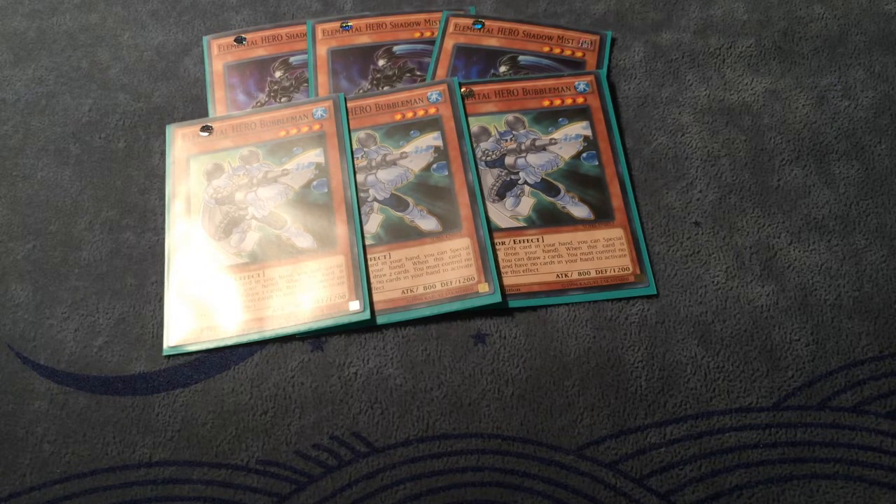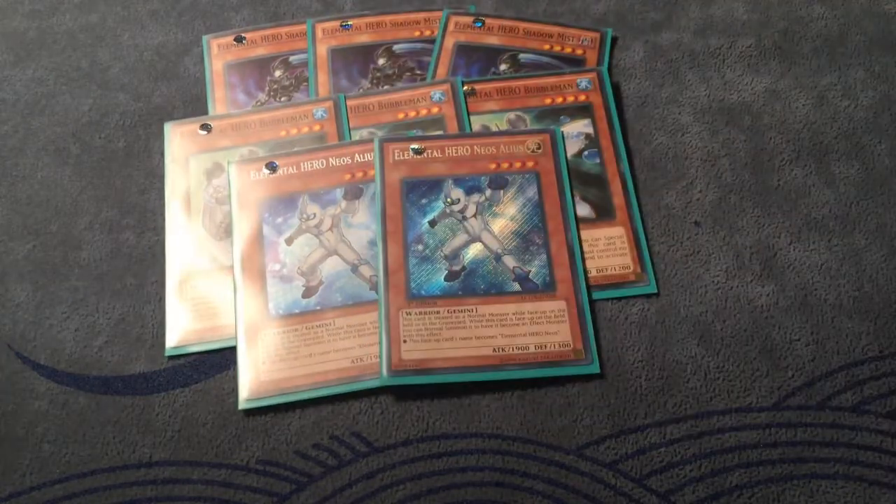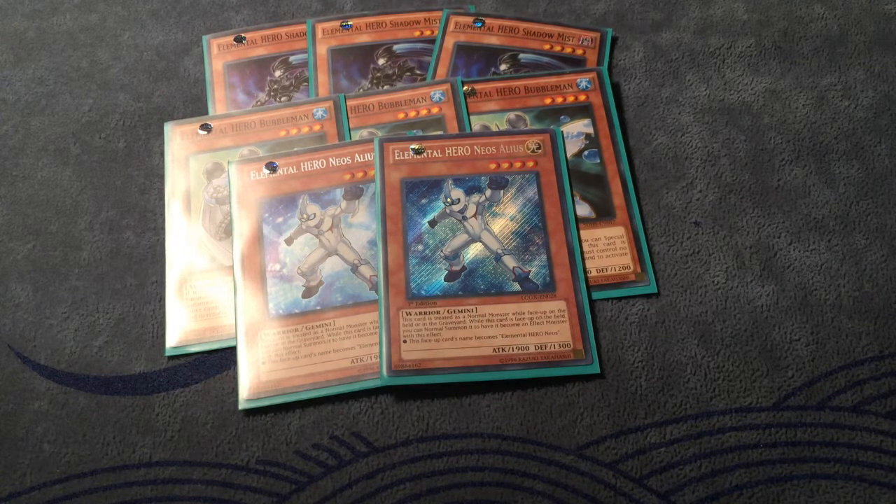Moving on to Neoselius — 1900 attack is nothing to laugh at right now, huge power for a monster you can normal summon. Also amazing access to The Shining as well as Koga, two very powerful cards I'll go over when we get to the extra deck. Just an all-around amazing monster, so I run two Neoselius.